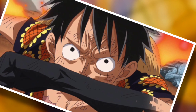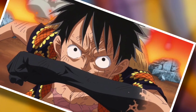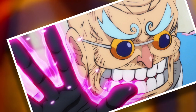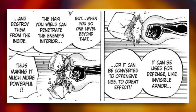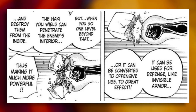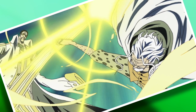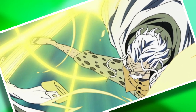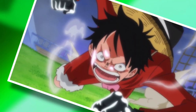Accepting my definition for a second, let's get into an explanation for this advanced use of Armament Haki. Once again, I think we can go back to the words of Hyogoro, because he goes through the stages of Ryou: it can be used for defense like invisible armor, or it can be converted to offensive use to great effect. But when you go one level beyond that, the Haki you wield can penetrate the enemy's interior and destroy them from the inside. This would basically detail the three stages of Armament Haki use. The first being the often-forgotten invisible armor, which is where you apply a thin layer of Haki — and honestly, the only reason this opening stage exists is to avoid questions about why we'd never visibly seen Armament Haki prior to its official introduction.